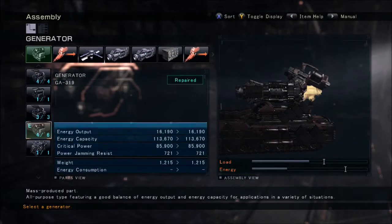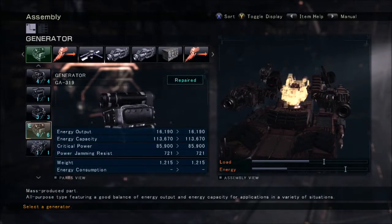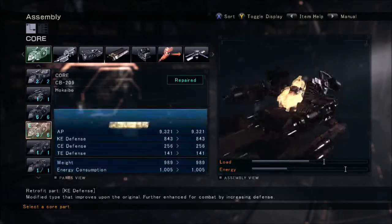You might wonder how you have so much regen. Manual aims don't consume almost any energy, as you can tell — just a balanced generator.